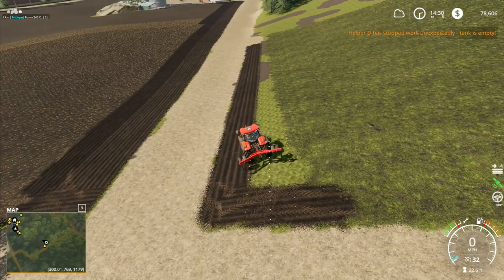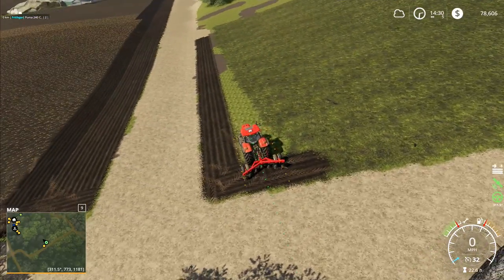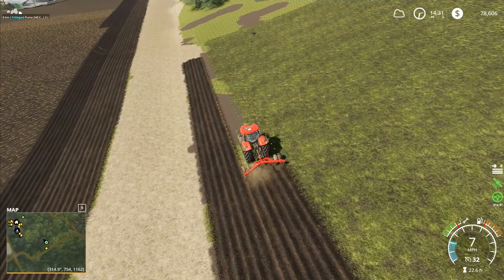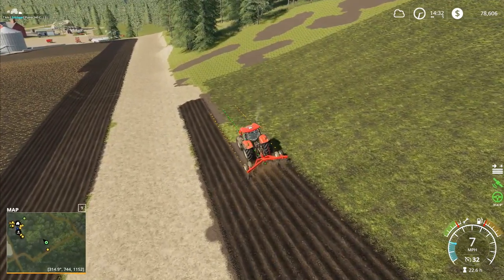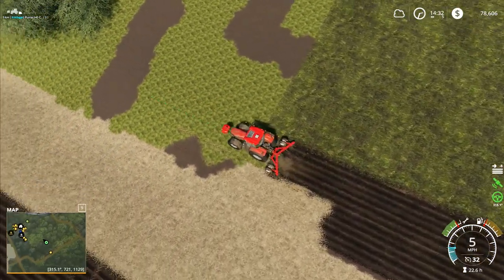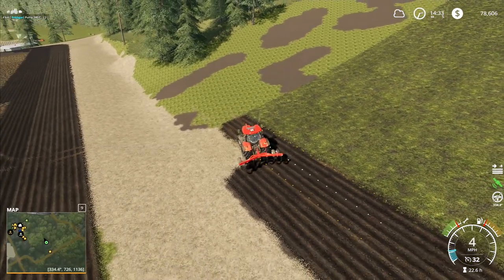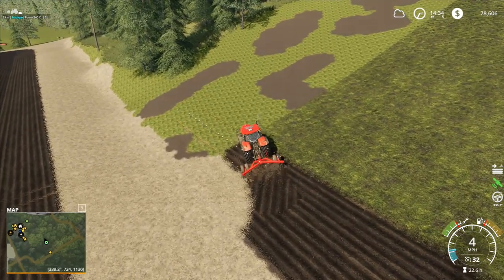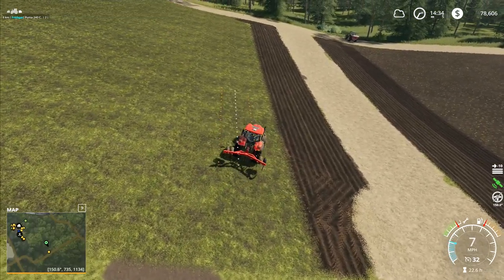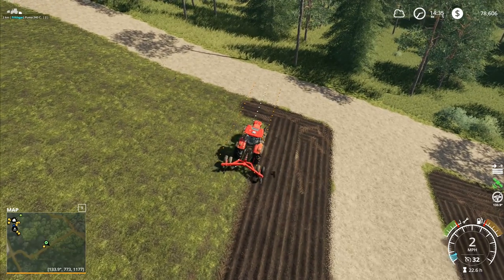Helper D has stopped work unexpectedly - tank empty. It's got one tiny little strip down there, and also the bit in the middle to do as well that we've missed. I will have to deal with that, and then we've also got this bit over here to do anyway. We'll drop you in there and do the next strip along here, and then this one will go along the top of where we come into the field. So we've got the field all marked out and the track all the way along as well.